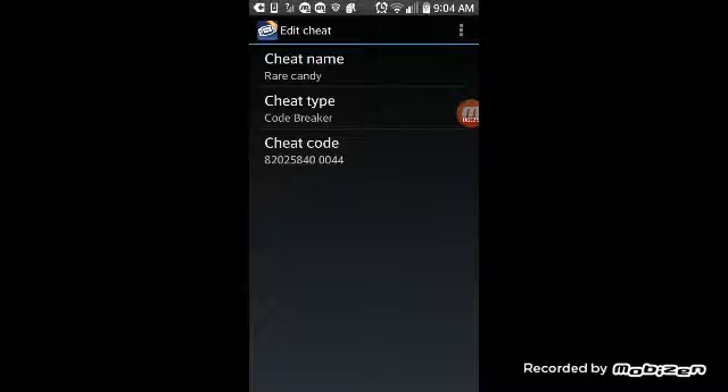Cheat name: Rare Candy. Cheat type is CodeBreaker. And here's the cheat code right here: 82025840044.